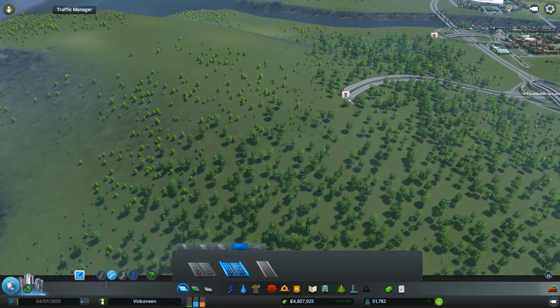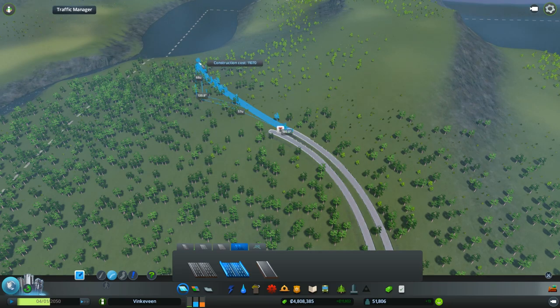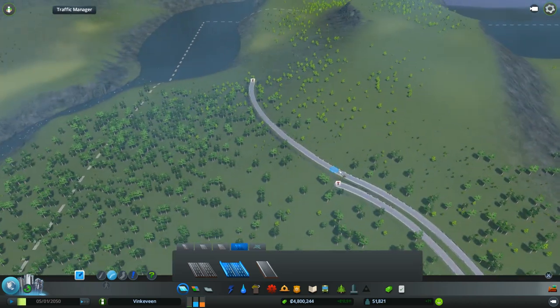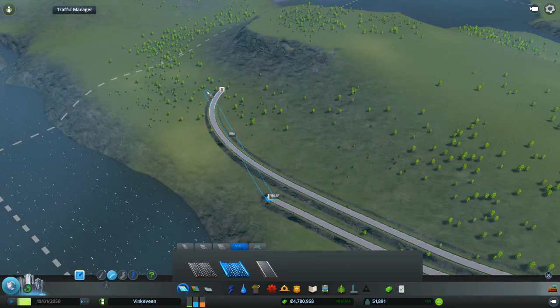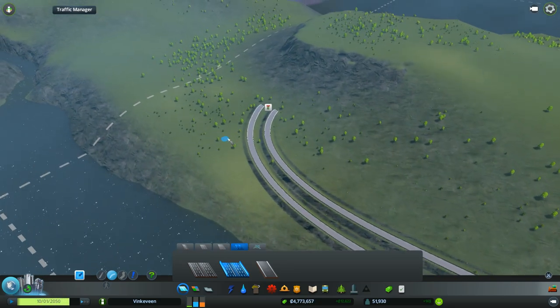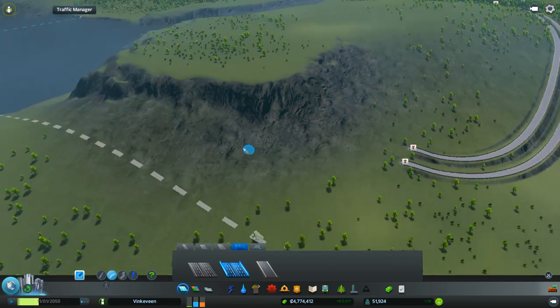Let's continue some more. We're gonna go to about here and turn this way, do the same with this. I don't want them too close to each other because that will mean I don't have space to work with in the center — and I want to work with stuff in the center.